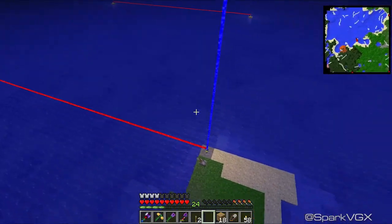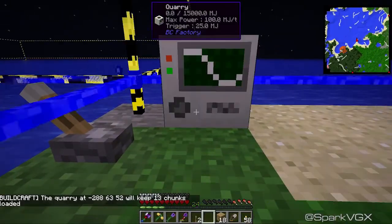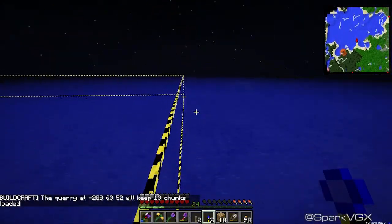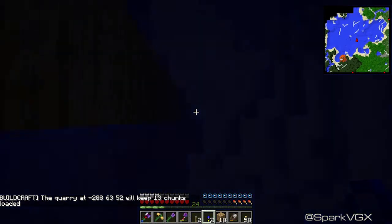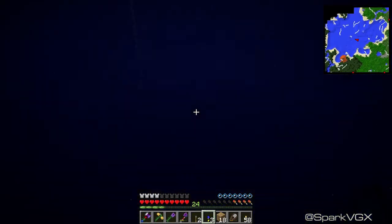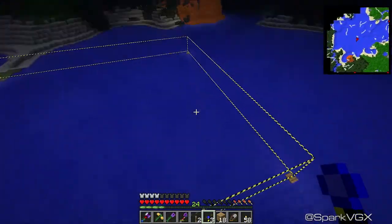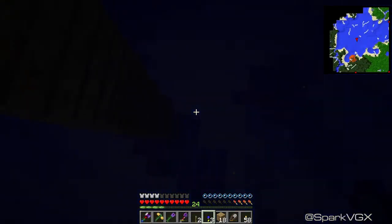I'm going to place down the quarry and just see whether or not it works. Here is our quarry. Oh yep, look at that — so it was working, it's just a little buggy at the moment. If we go out over here, you can see this is a pretty big area, and that's going to go straight down mining each and every single block — which I am very happy with, because we're definitely needing those resources.